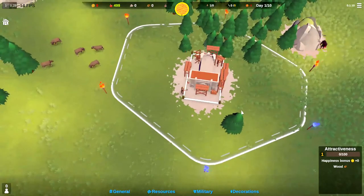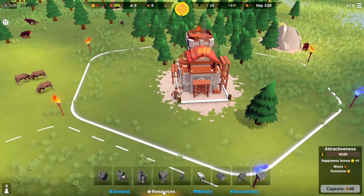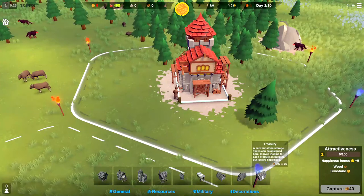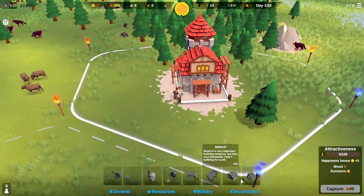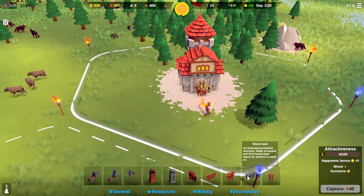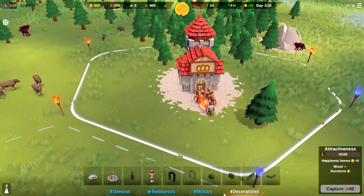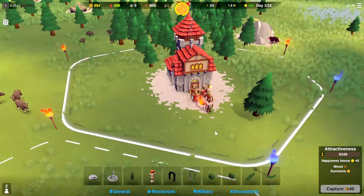Our castle is going to get built here and it looks like it's similar buildings to the demo, maybe a couple more. Barn and Treasury — those are new buildings. Resources look about the same. Military: we've got stone walls and stone towers now — those are new. Siege Workshop, that's new too. And there are some decorations as well.